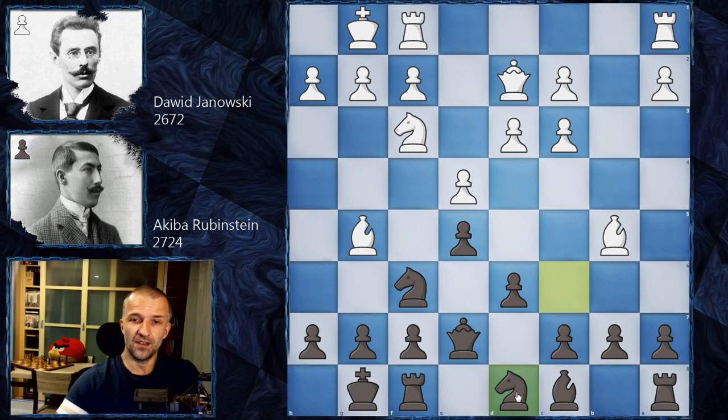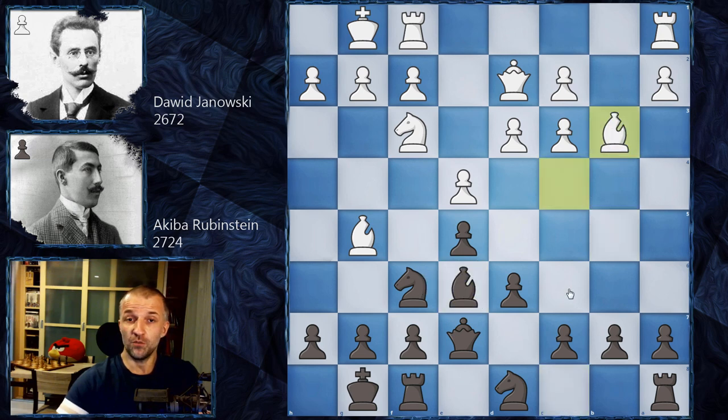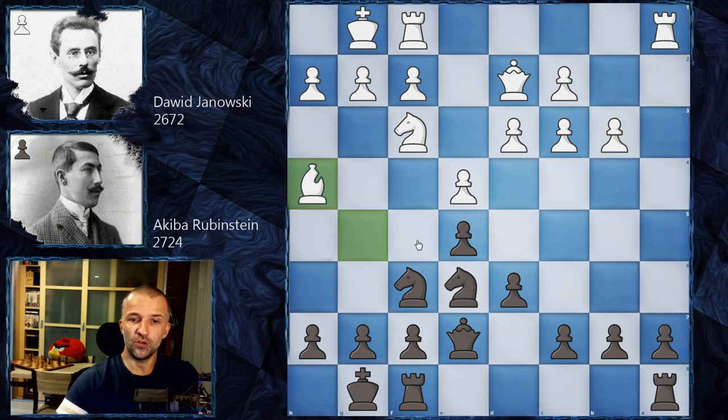Rubinstein plays the natural Nd8, then Bc4 — changing the diagonal for this bishop. If the knight continues to e6, Yanowski might just give up the pair of bishops and exchange the bishop for the knight. This is why we have Be6, and now Bb3 — saying the knight is stuck on d8, so maybe you have to do something. Rubinstein fixes Yanowski's pawn structure: Bb3, a takes b3. Now Yanowski has those pawns and a semi-open a-file. We have Ne6 as planned, then Bh4.